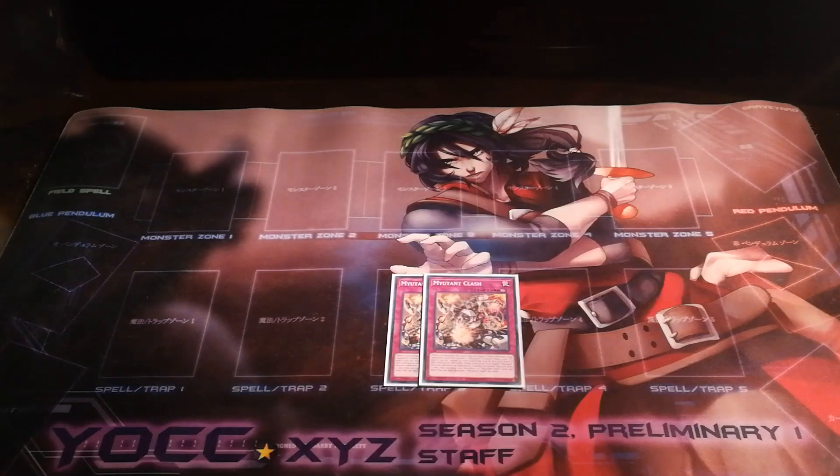Continuing on from there, we're playing two Mutant Clash. Clash, when activated, allows you to target one monster your opponent controls and banish one mutant from your graveyard to negate its effects until the end of the turn. And should one of your level 8 mutants run over a monster by battle, you can draw a card. Both of these effects are extremely good for the deck.